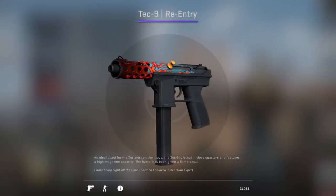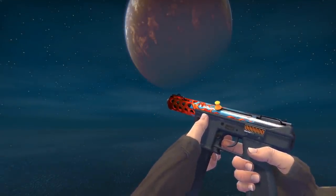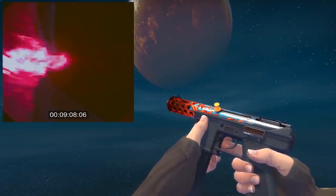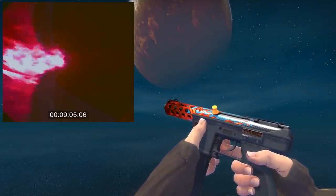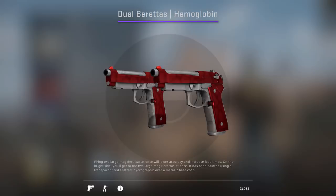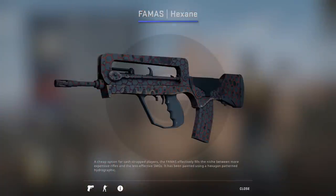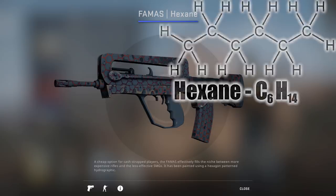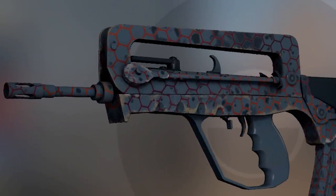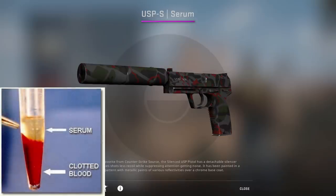And then there's the Tec-9 Re-Entry. Originally this was just called the Red Blast, but then someone at Valve was like, hey, doesn't this look like the flame effect of a spacecraft re-entering the atmosphere? And no joke, it kind of does — just check out this footage from onboard a space shuttle. So this is a good little pick for a name. Not to mention the Hemoglobin, named after the red proteins in the blood responsible for transporting oxygen throughout the body. And the Hexane, named after a hydrocarbon with six carbon atoms, presumably representing the six sides of the hexagons in the pattern. And finally there is the Serum, named after a major component of the blood, seen here in yellow. I think it's a cool name, but maybe not super accurate.